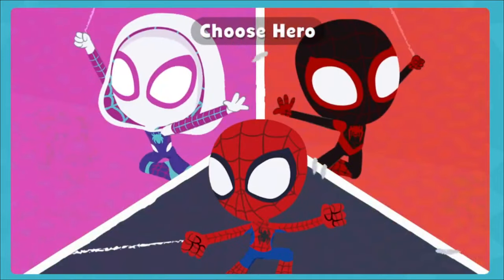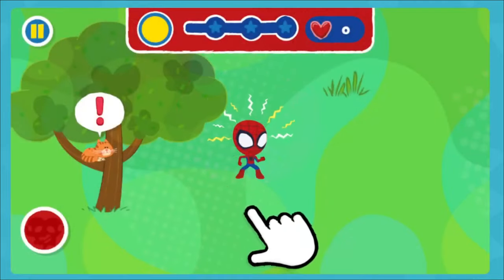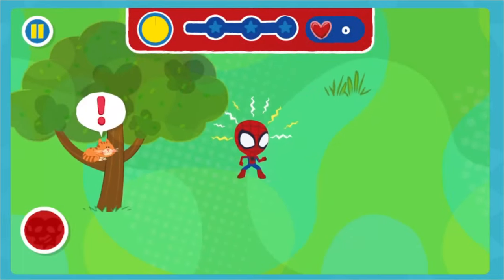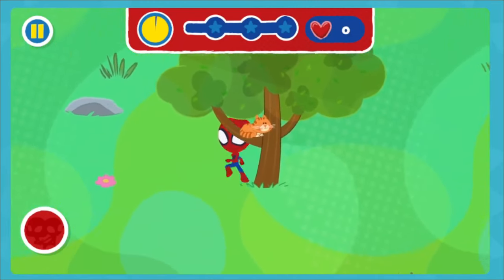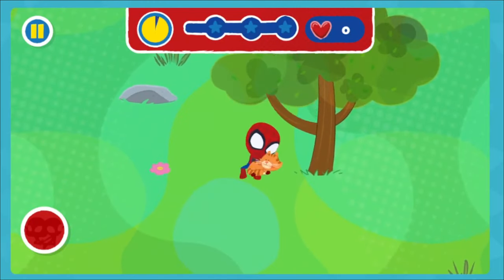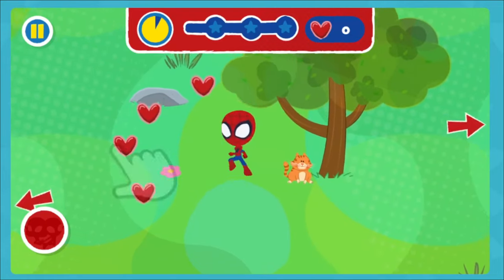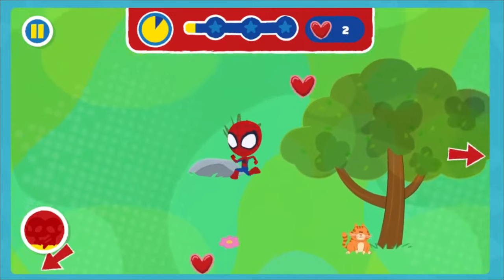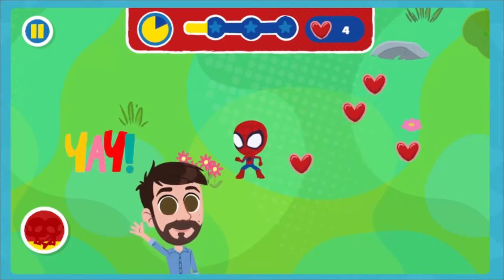Pick one of us to play with! Spidey! Move around the park in any direction you like! Oh no! Poor kitty cat — help the cat get out of the tree safely! Collect as many hearts as you can before time runs out! Look for arrows that show where you need to go!